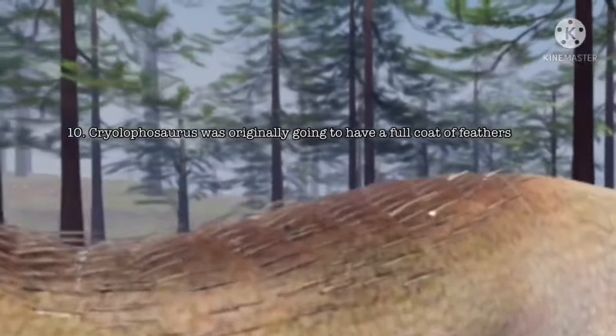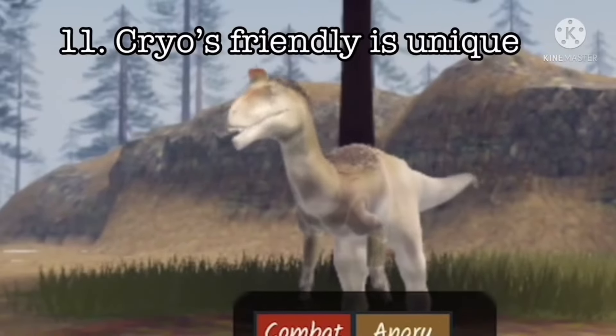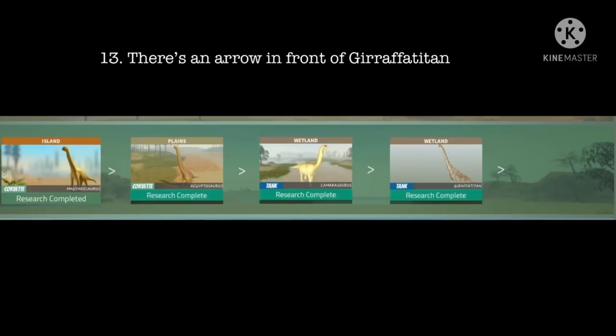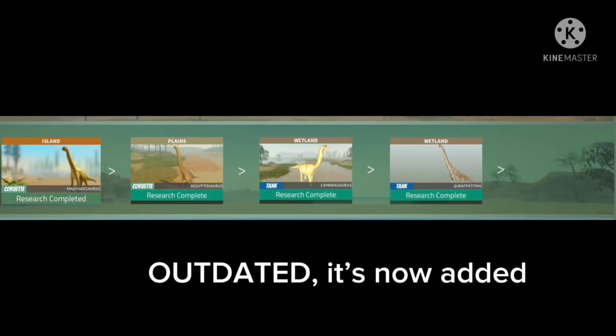Number 10: Cryolophosaurus was originally going to have a full coat of feathers. Number 11: Cryolophosaurus's friendly call is completely unique. Number 12: Cretoxyrhina cannot grab brick creatures. Number 13: There's an arrow in front of Giraffatitan, meaning we're going to get a 5th tier sauropod.